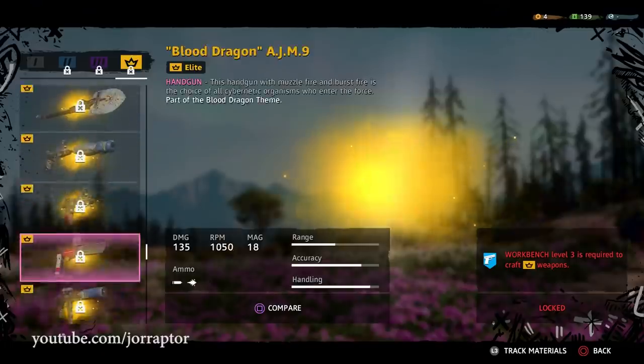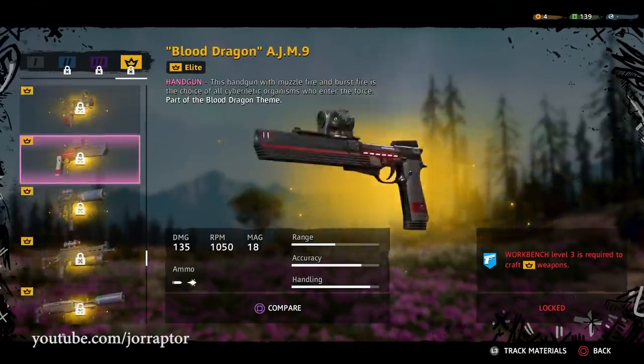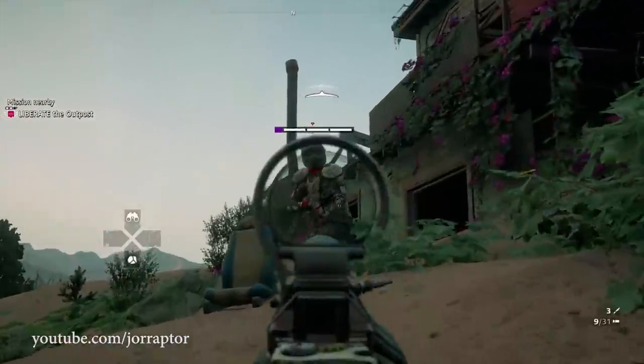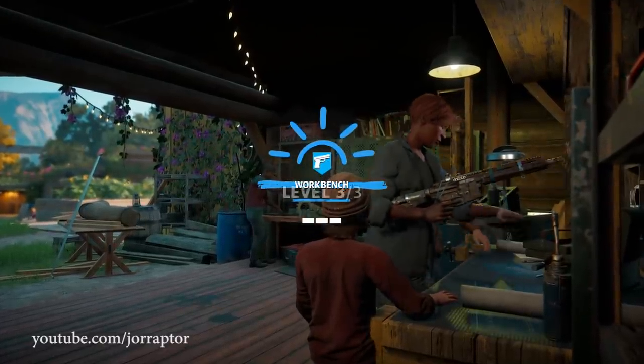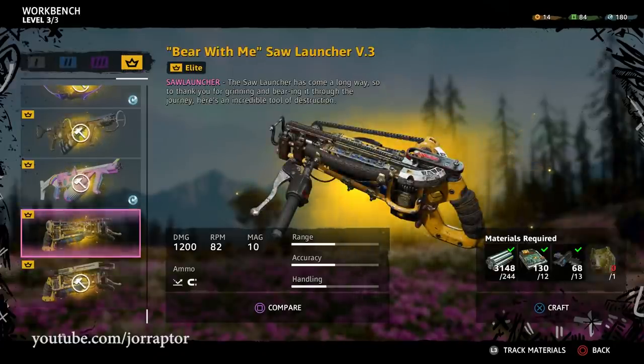It's not possible to immediately unlock the best weapons in Far Cry New Dawn, where in Far Cry 5 you could easily collect a ton of money and then get the SPAS 12 and AKMS and you were set for the rest of the game. In New Dawn you do need to progress through the main story to get the workbench to the highest rank to be able to craft the best weapons possible - the elite weapons.